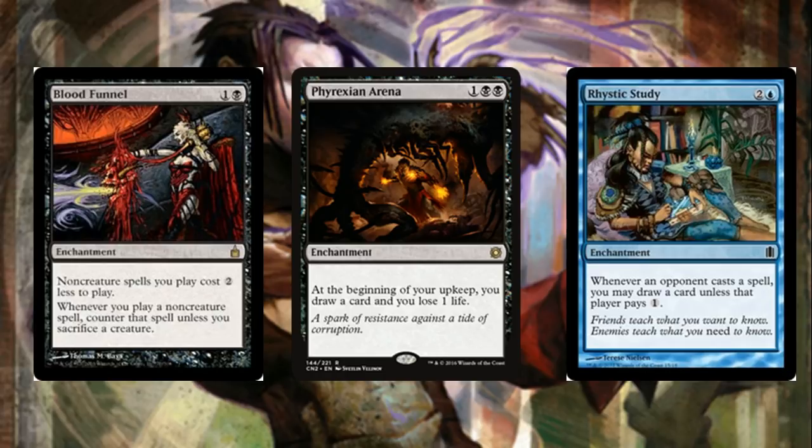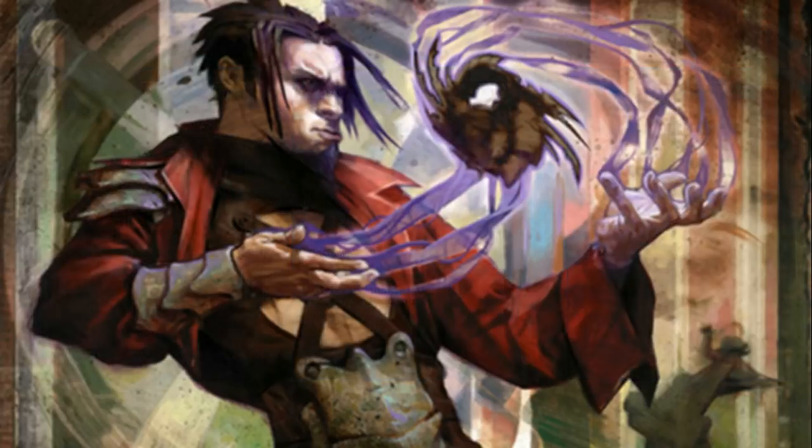Making your spells cheaper is also pretty nice. Phyrexian Arena and Rhystic Study are obvious card draw enchantments, pretty good in a deck where you might be lacking in speed — these are going to help you out a little bit.